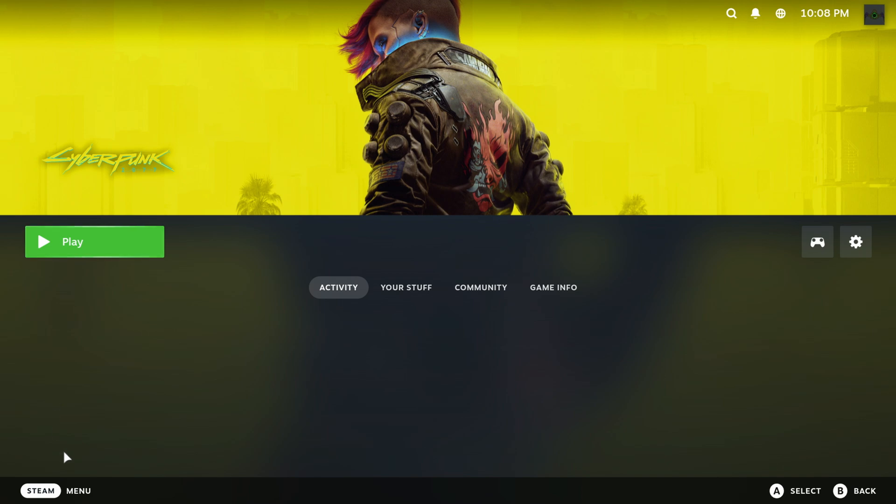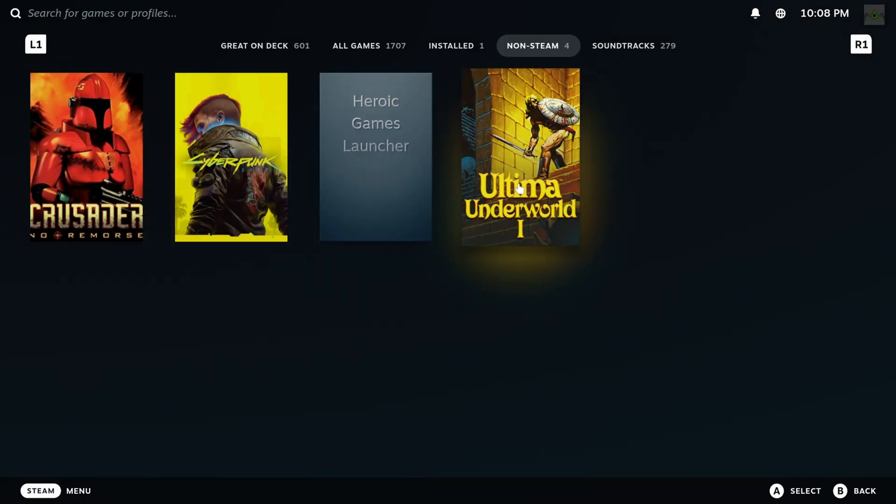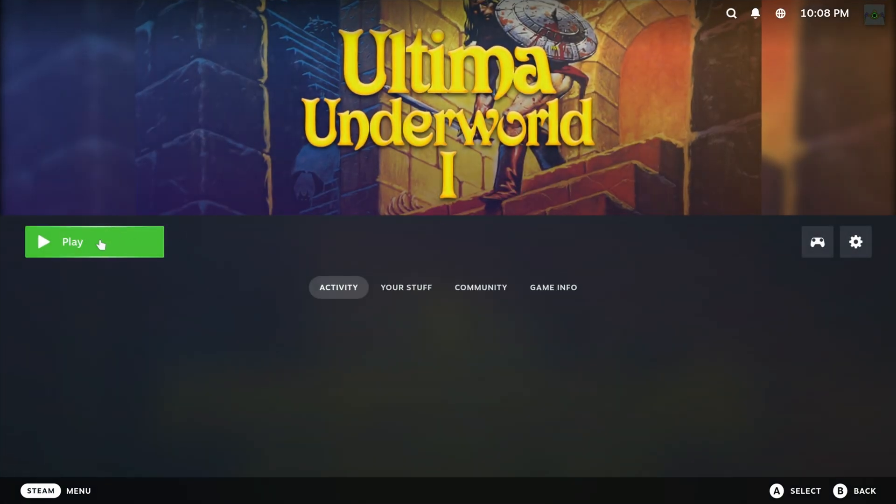We're back in Steam. Let's go to the library and launch Ultima Underworld, which I just installed, just to show it working. Click play. It'll do its thing — obviously it's loading up some emulation in the background because Ultima Underworld was a DOS game. So you've got DOS emulation on here as well.